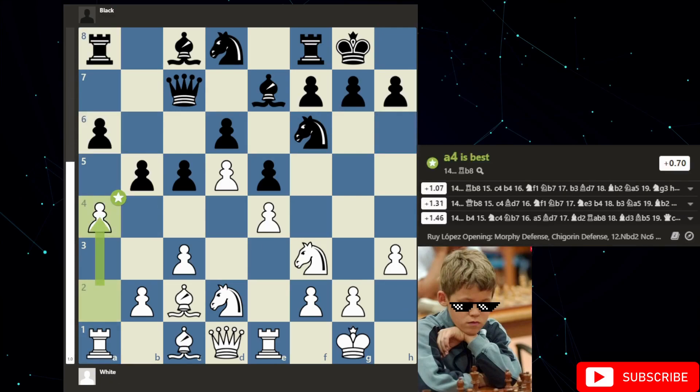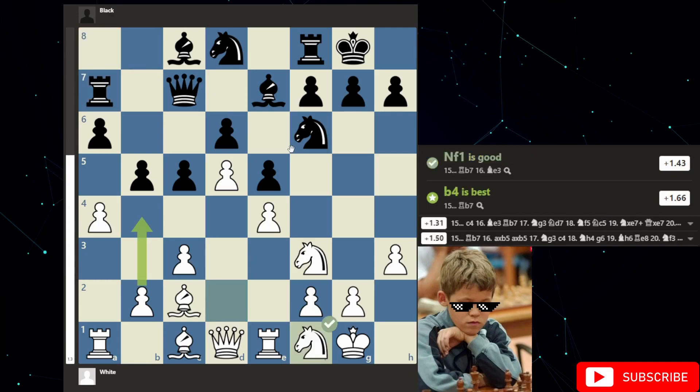Then we get a slight inaccuracy from Hans. The computer thinks he should go to b8, but instead he goes to a7. Then Magnus goes knight to f1, bringing the knight over to attack on the kingside. This is the plan — getting all of the attacking troops towards the castled king.